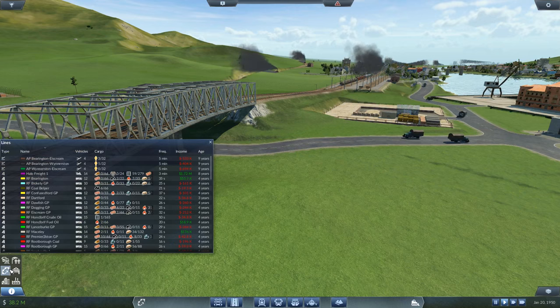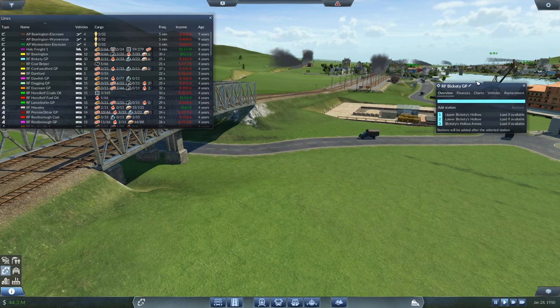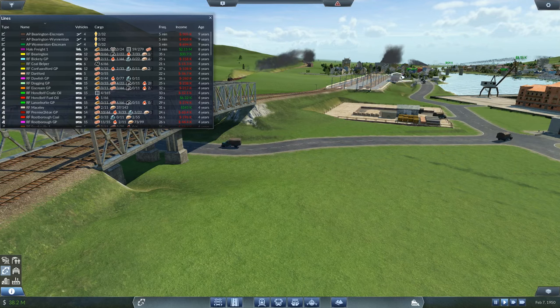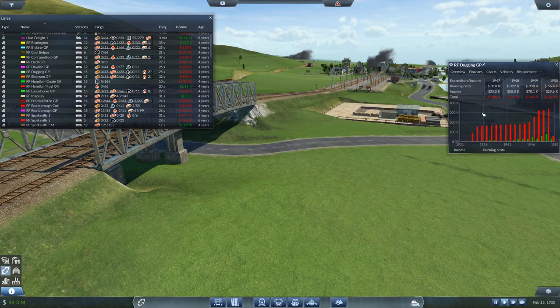Let's look at the profitability of these road freight lines. RF Bickety — let's have a look at your finances. It's starting to pick up now. Bickety is kind of at the end of the food chain. Stocking on the Sly — I'd expect this to be getting started, and yeah it was getting nothing before, now it's starting to get more stuff delivered.